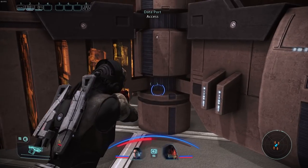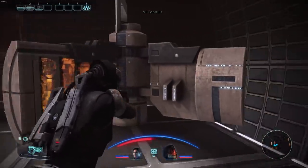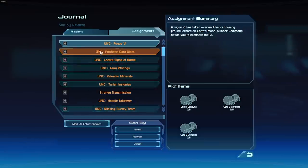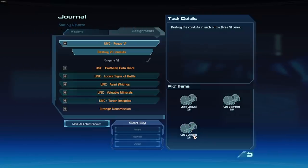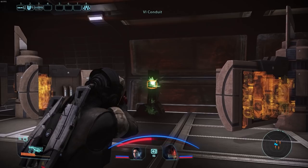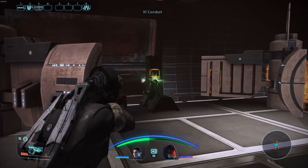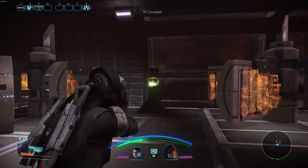Oh, I can interact with this one — data port access. That was just a codex entry. Anti-climactic. Rogue VI has taken over the Alliance training ground located on Earth's moon. Alliance command needs you to eliminate the VI. So there's a bunch of conduits that I can shoot and destroy — three core conduits. Each building has these conduits. I just need to shoot them a lot more. They showed no signs of degradation before.